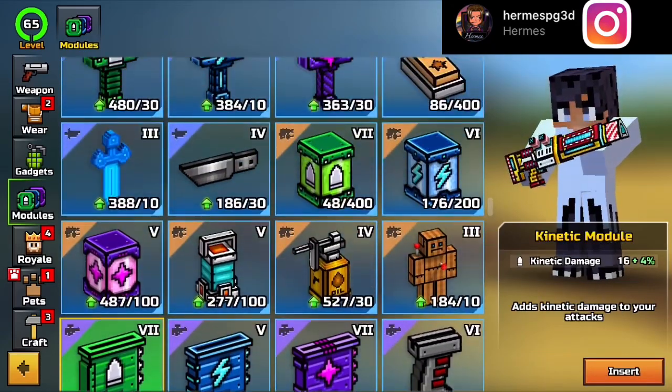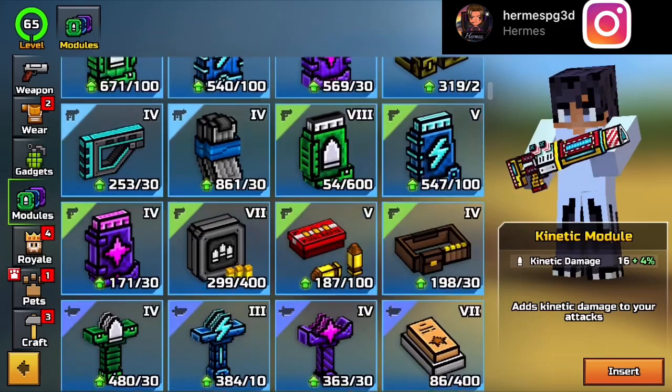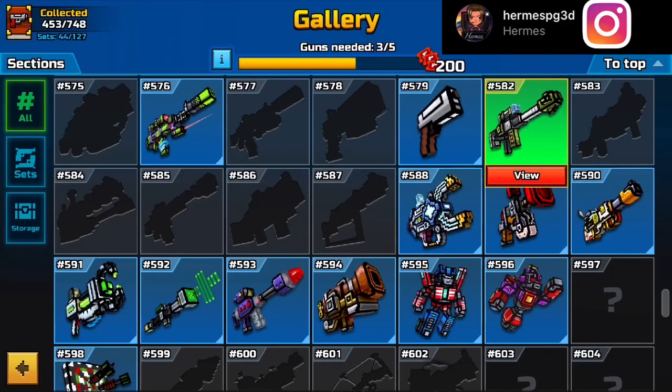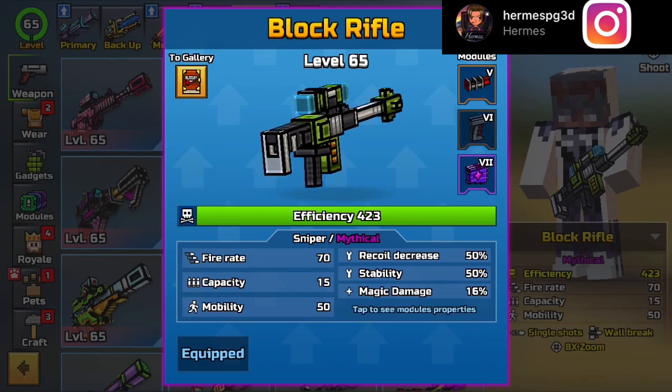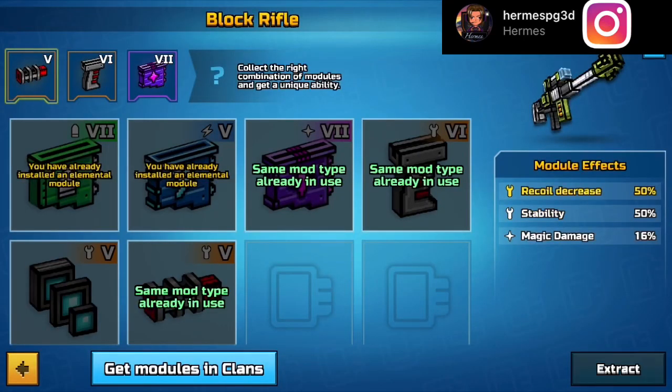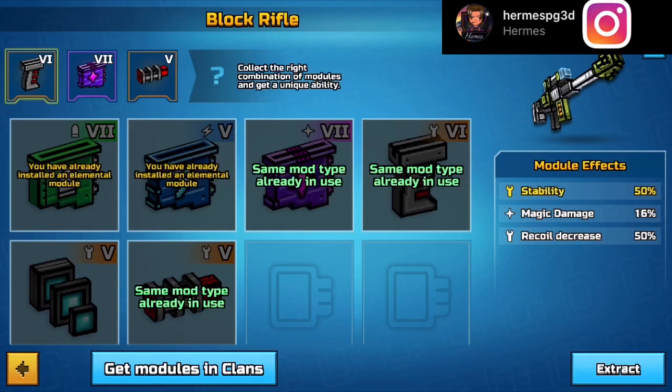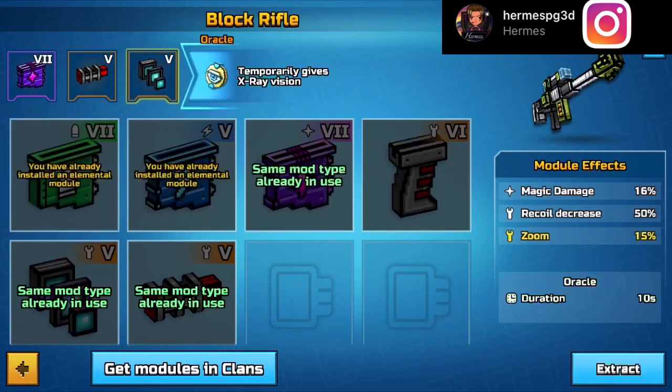It's pretty cool that they added this — you can add modules to pretty much anything. Not everything, but you know what I mean. This is the black rifle basically, and you can add modules to it.